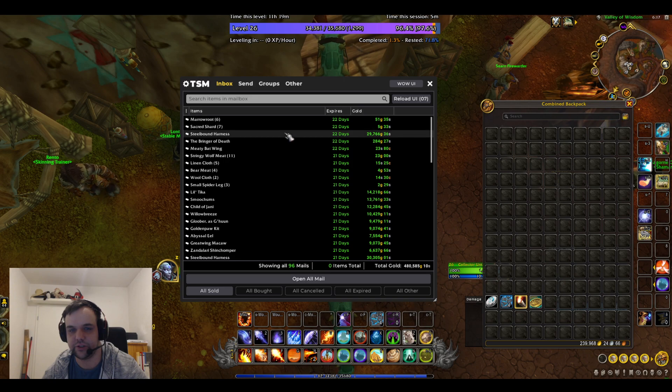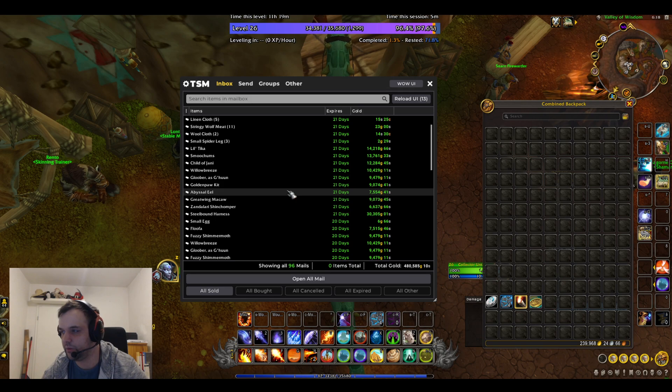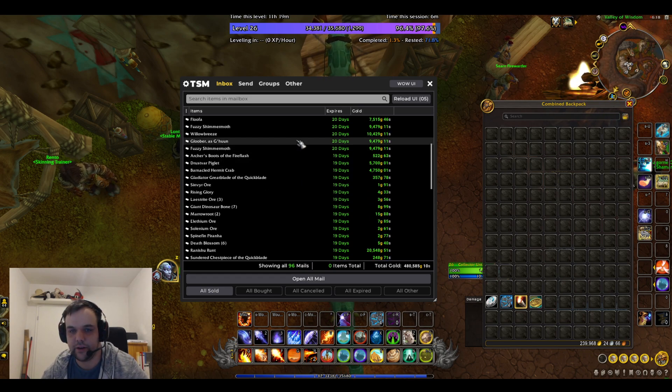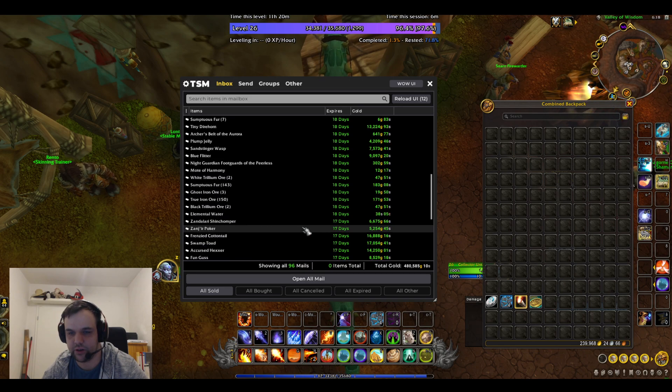We have another Steelbound Harness, which is nice, and then a bunch more pets. I'm not going to read out every single pet name, but you guys can pause the video if you want to check it out. More pets here — this one I don't think I've actually sold before: a Ranishu Run at 20k gold, so that was pretty cool.